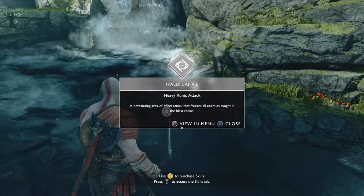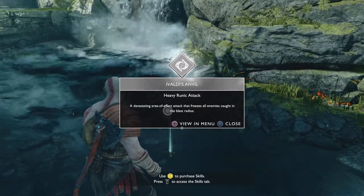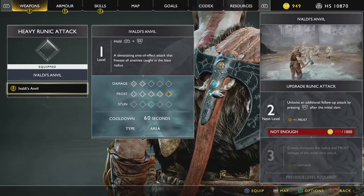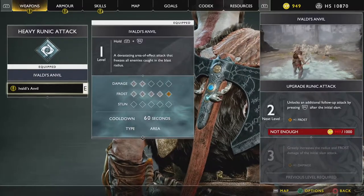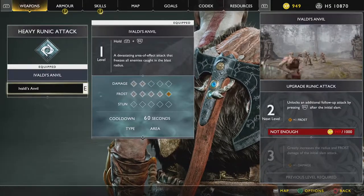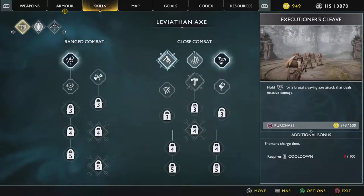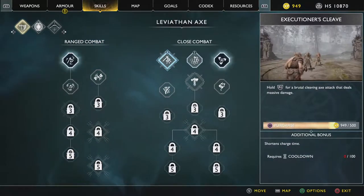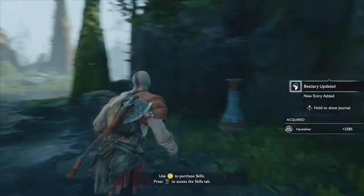Evalde's Anvil — a heavy runic attack, a devastating area of effect attack that freezes all enemies caught in the blast radius. Let's view that in the menu. So I already have that equipped and I can actually upgrade those runes as well. Holding the shield and then R2 — wow, that looks like a very powerful attack. I think I'm going to go for the Executioner's Cleave: hold R2 for a brutal cleaving axe attack that deals massive damage. Ooh, that's a lot of hacksilver as well.